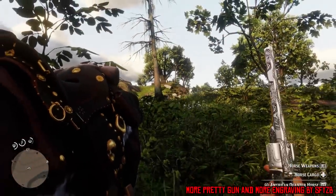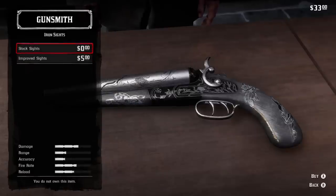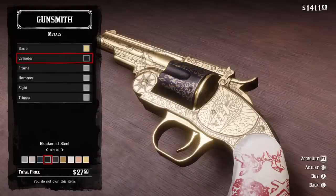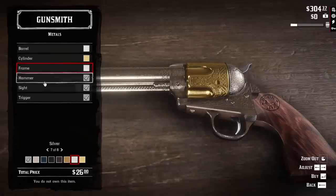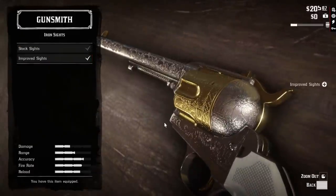Number 6: More Pretty Gun and More Engraving by SFYZB. Like the YM DLC, this mod adds more customization to the weaponry of Red Dead. It basically just adds more engravings to the guns — nothing more than that. Just a pretty simple mod that adds really cool engravings to the weapons of Red Dead.